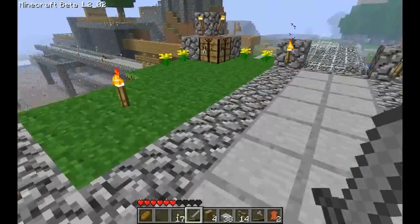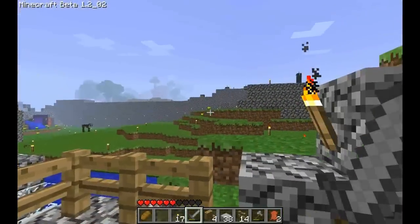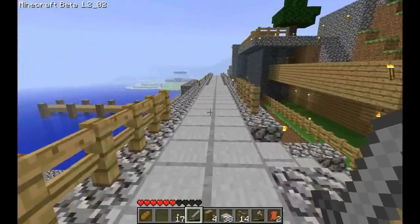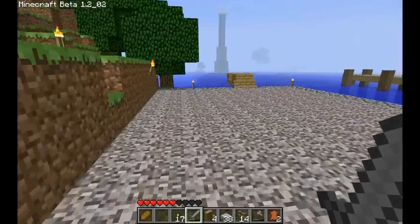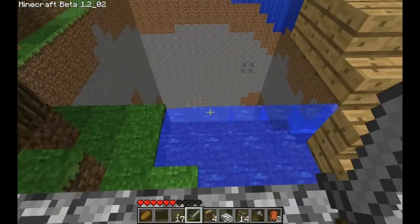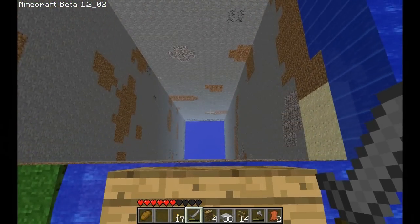We have a helipad, because why not? We have a giant wall all around — I'll show you that in a second. The first building I built here is gone due to a very nasty bug on the surface, which just leaves these pits of doom.